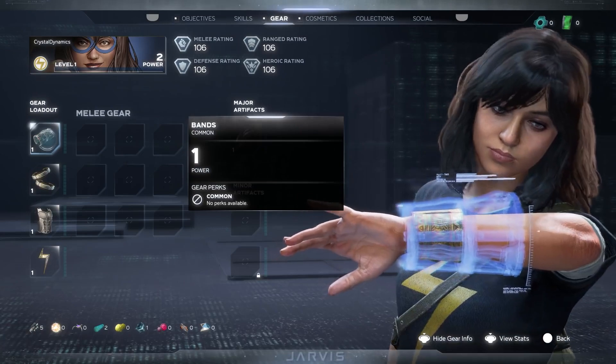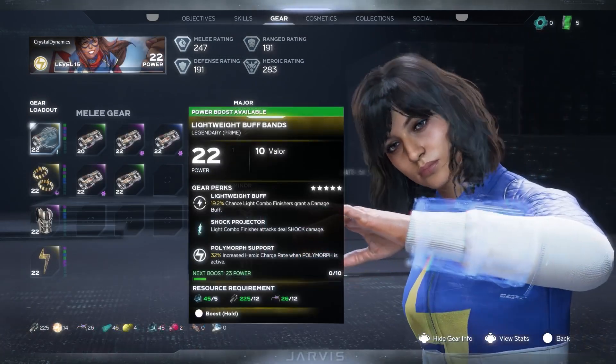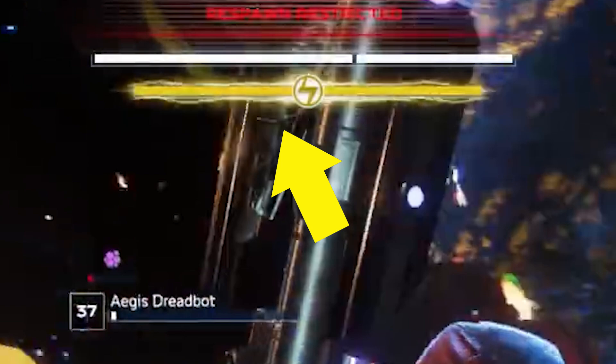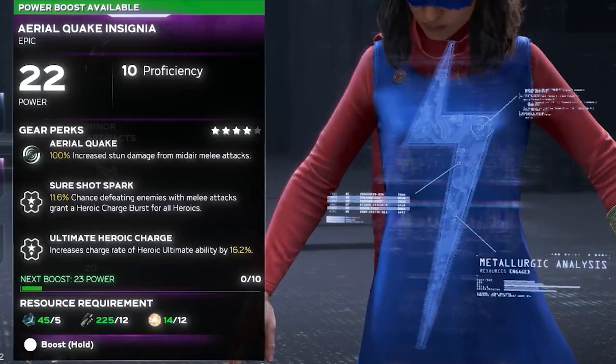Moving on, we can see Kamala's base stats as well as her level 22 gear. The one I want to call out is Polymorph Support: 32% increased Heroic Charge rate when Polymorph is active. Since this Polymorph gear increases Heroic Charges, I don't think Polymorph itself is a Heroic ability. Instead, Polymorph could be the name of her Intrinsic ability. Next, we get three more perks tied to Kamala's gear. Aerial Quake: 100% increased stun damage from mid-air melee attacks. Sure Shot Spark: 11.6% chance defeating enemies with melee attacks grants a Heroic Charge burst for all Heroics. Ultimate Heroic Charge: increases charge rate of Heroic Ultimate ability by 16.2%.